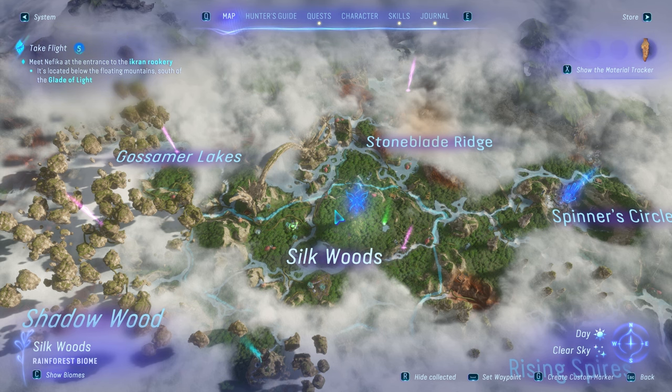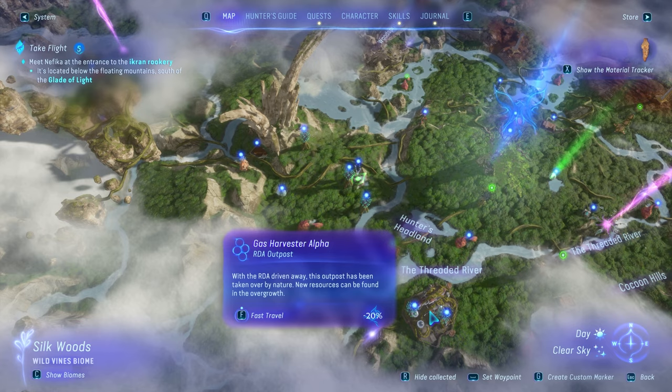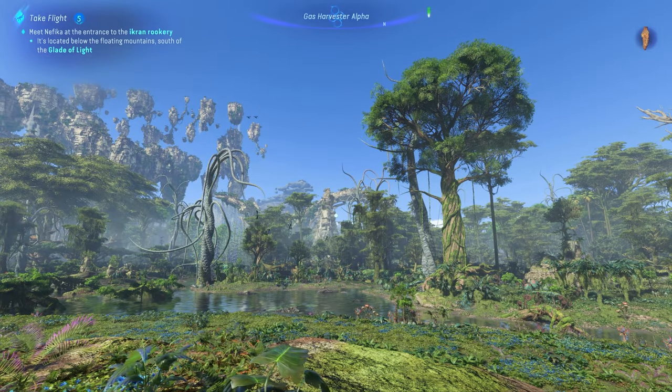If we zoom out and toggle the regular map, you can see that this is the Silkwoods and that is the Stoneblade Ridge. You have to focus on this boundary right here. It's very important that you stay within this area, right below the Sunshine Valley Lab, or only a couple meters to the west of the Gas Harvester Alpha.